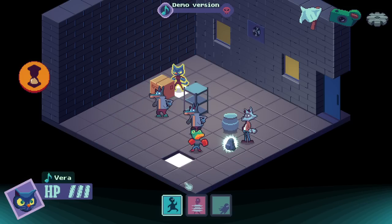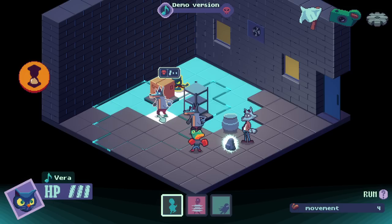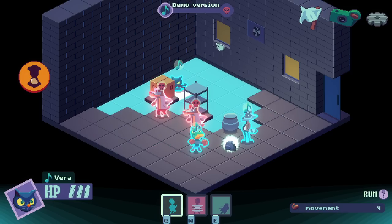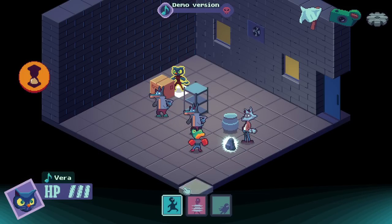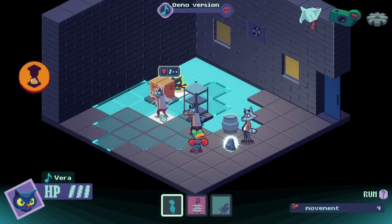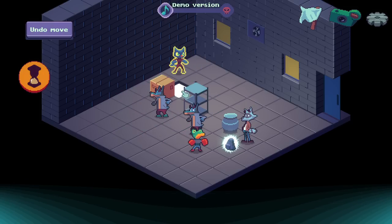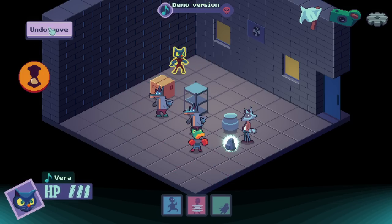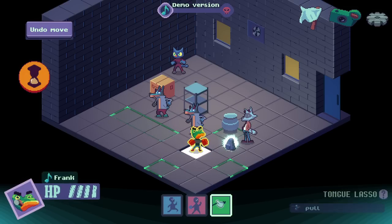Any more moves? If there's ever a key that shows all of the enemy attacks at the same time, I feel like that's kind of a good one to have. Okay, there are undoes, but only for the last action. Good to know.